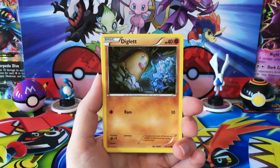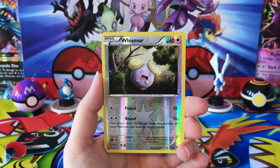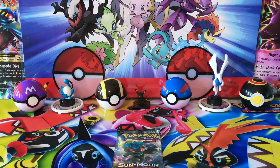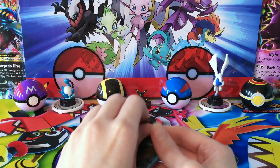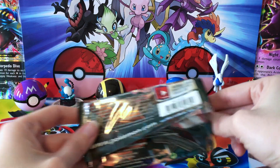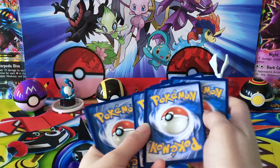We've got a Carving Larvitar, a Diglett, Spoink, Coughing, Energy Pouch, Fence Spoon, Dewgong, Reverse Whismur, and a regular rare Bronzong, which really seems to like us — because we pulled Bronzong from one of the other tins as well. I was kind of hoping maybe we would have the luck with Fates Collide and get a couple of the Alakazam cards that I need, because I still need those.